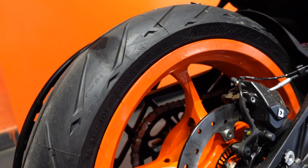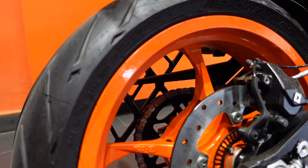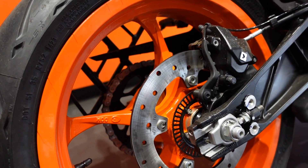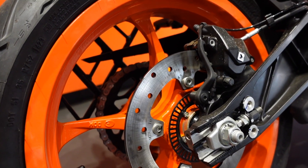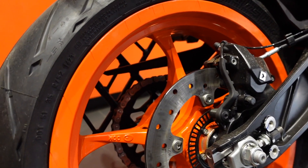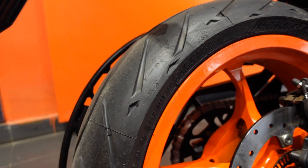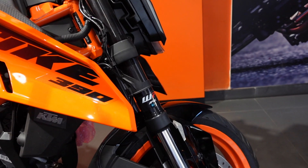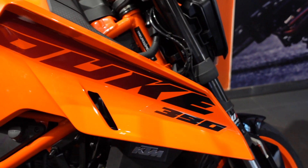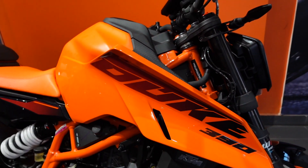Coming to the tires, we get Metzeler tires both front and rear. The front has a 110-section tire and a 320mm disc with Bybre calipers. In the rear, we also get Metzeler tires — a 150-section tire and a 240mm disc — and again a Bybre caliper. This bike comes with dual channel ABS.